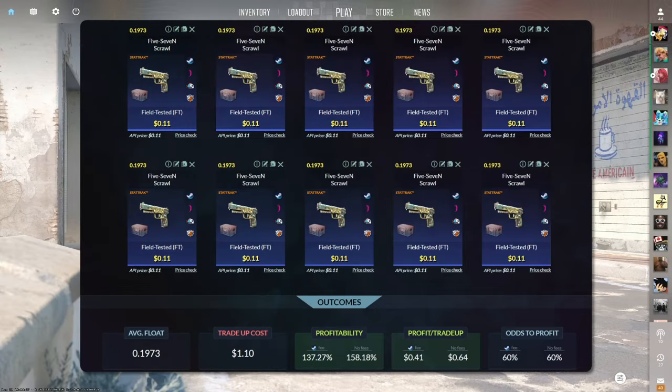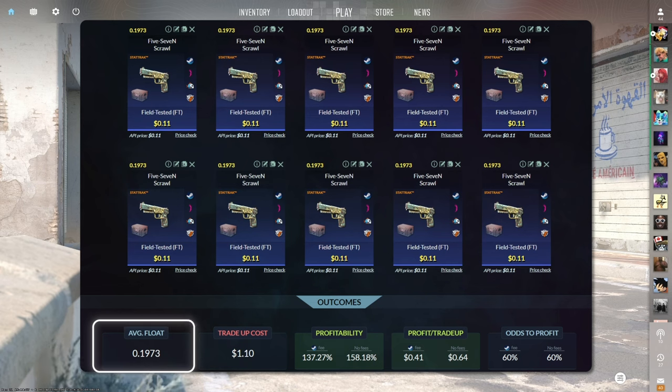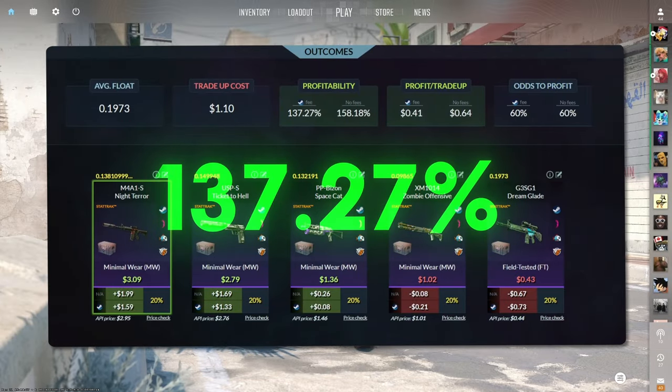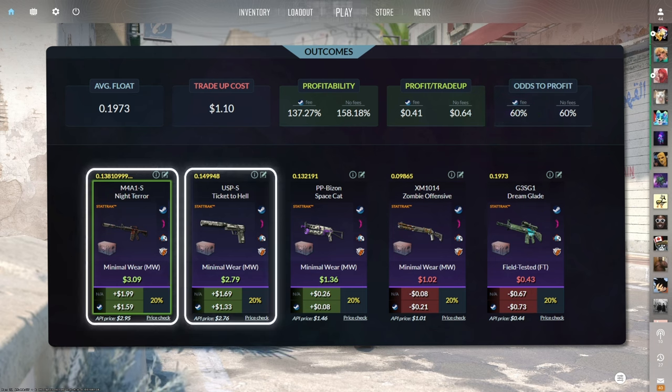The fifth tradeup consists of 10 StatTrack field-tested mil-spec skins from the Dreams and Nightmares case below a 0.1973 average float. Make sure to get each input for 11 cents or less. This tradeup costs $1.10 total and has a 137.27% profitability after Steam fees, with a 60% chance to profit each time. Three of the outcomes are profitable, but the M4A1-S and USP-S are easily the best, each at around $1.50 of profit.